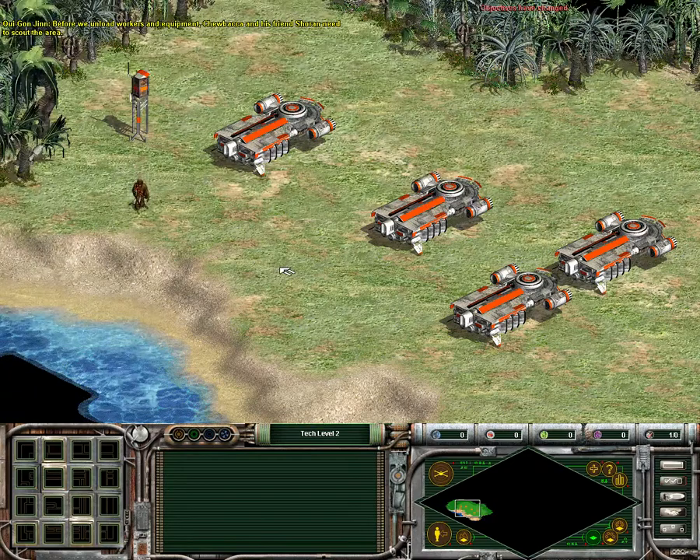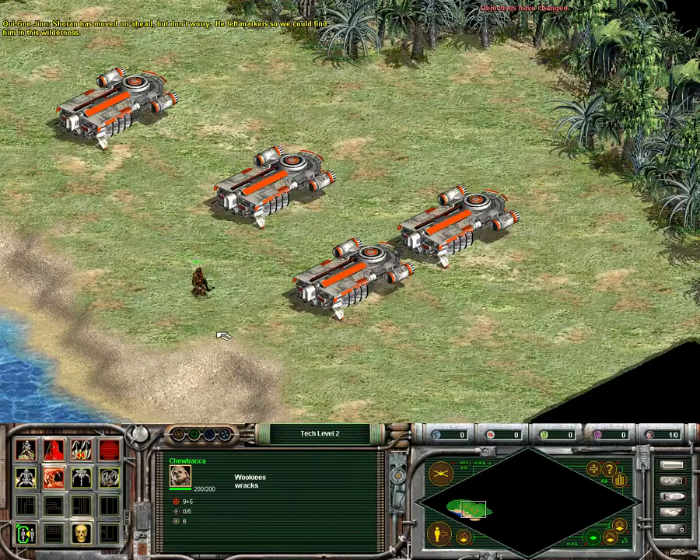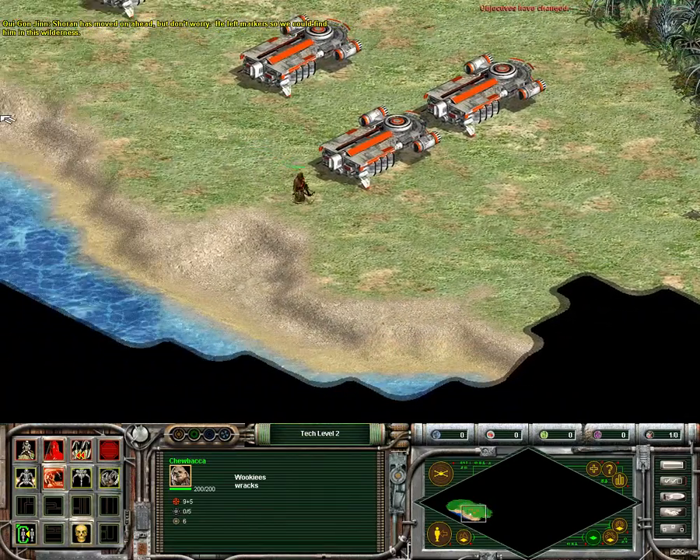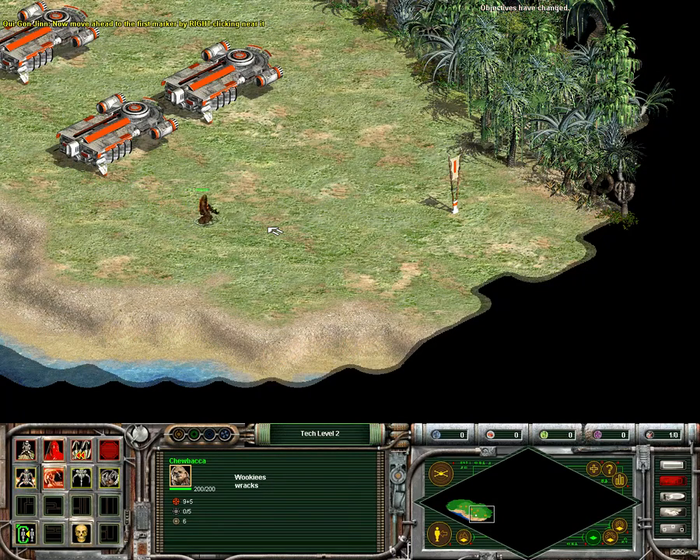Before we unload workers and equipment, Chewbacca and his friend Shoran need to scout the area. Shoran has moved on ahead, but don't worry. He left markers so we can find him in this wilderness. Now move ahead to the first marker by right-clicking ahead.